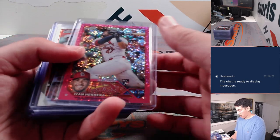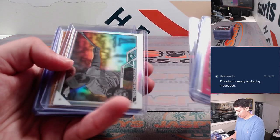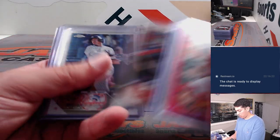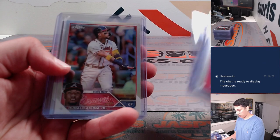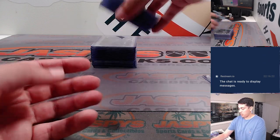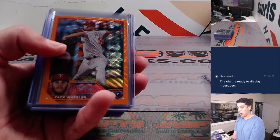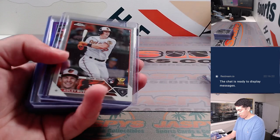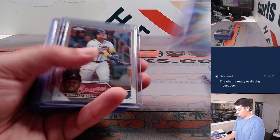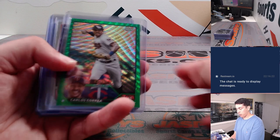Von Herrera to 350, some rookies, Nolan Gorman refractor, some more rooks, Ronald Acuna Jr. refractor, and a base. Shohei base, Alvarez, Michael Harris refractor. Had a Zach Wheeler orange wave to 25. Brandon Lau to 250, some more rookies. Carlos Correa green wave to 99.